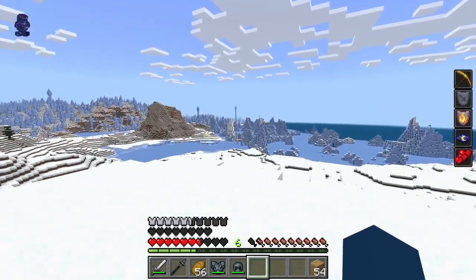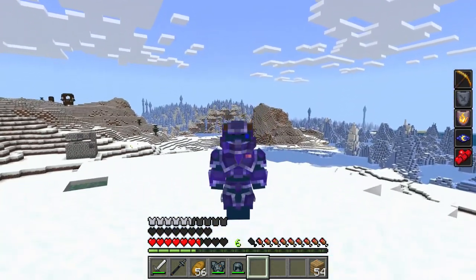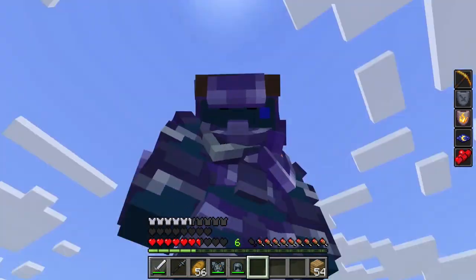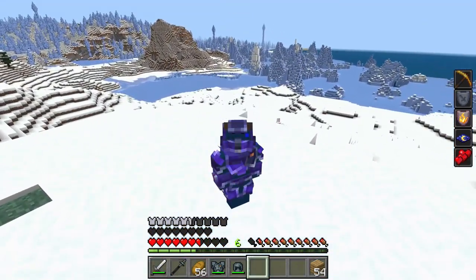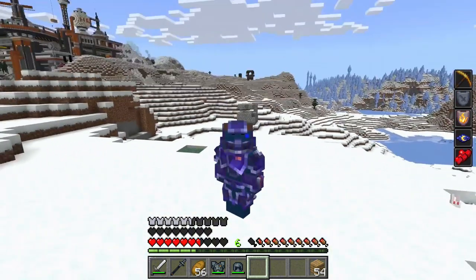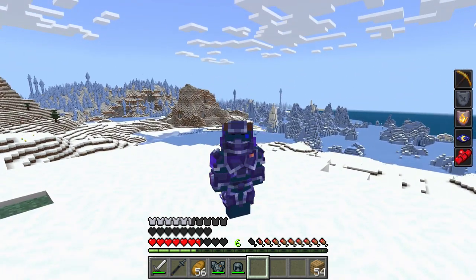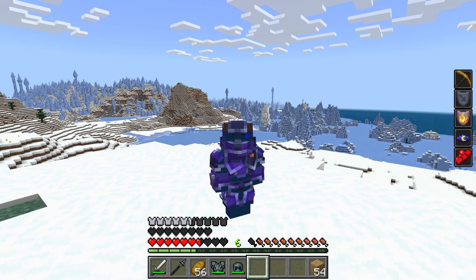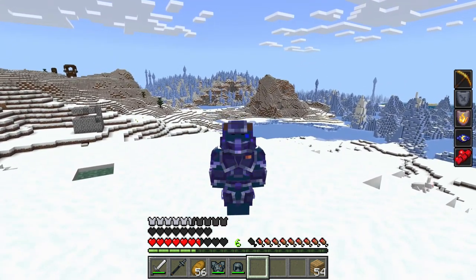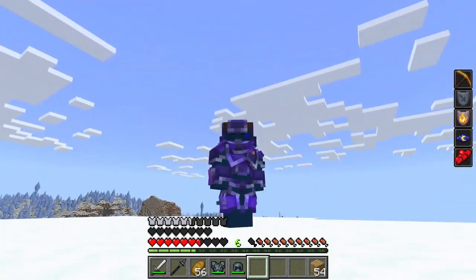That's it for my testing for right now. You guys can comment down below and give me other ideas on what you want me to do in this armor - maybe spawn 5000 creepers and see if that kills me. We did 256 and it did nothing against titanium armor. Protection 3 is high - I could have done Protection 1 - but I wanted to see what the third-best protection would do. Let me know in the comments below, later!